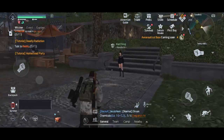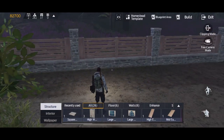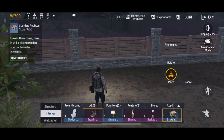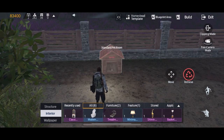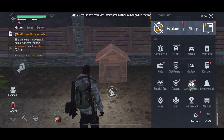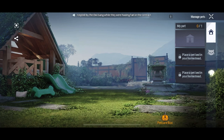Now you just head on back to your camp homestead. Run on back there and you build the shelter for the animal. Tap right there, scroll down to pets, and tap the box.